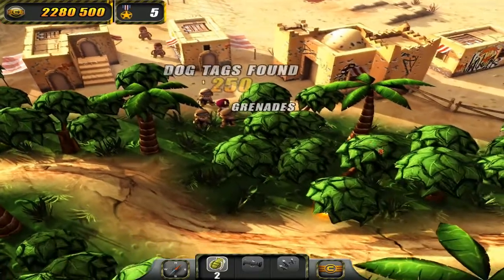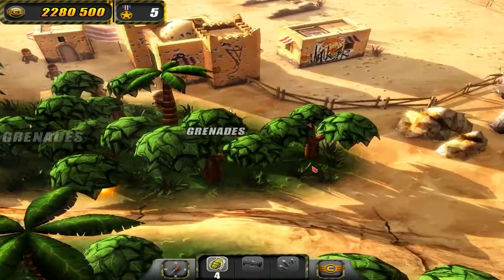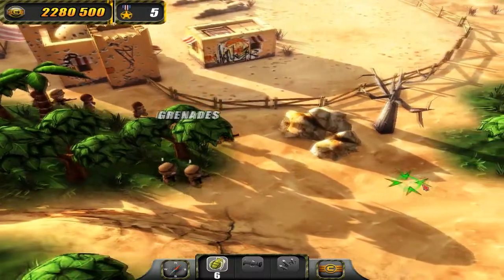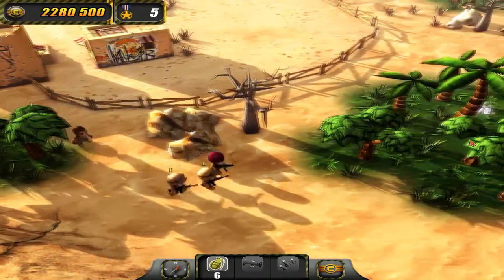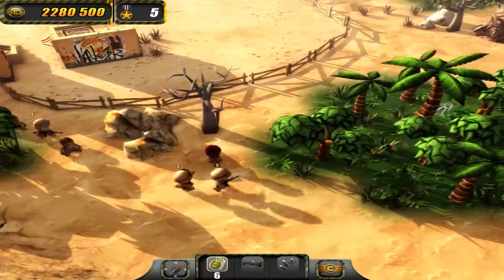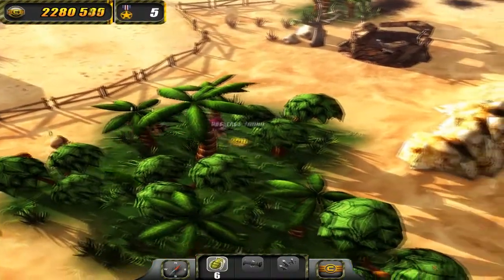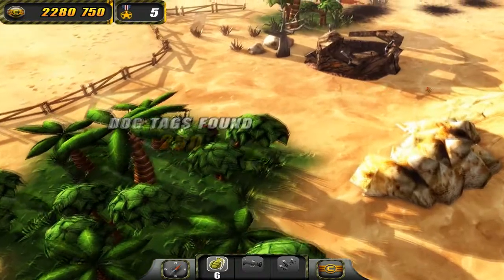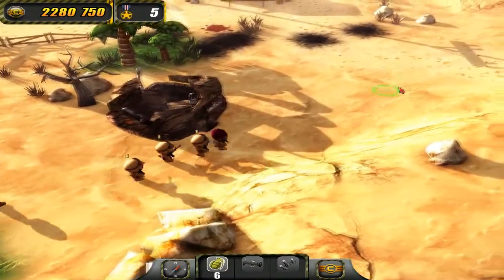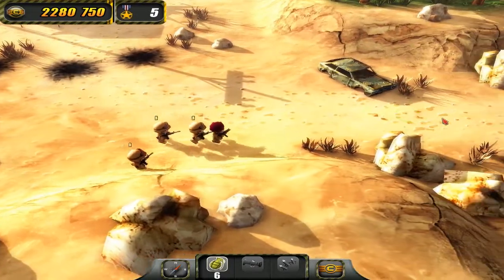Thankfully these guys won't follow you throughout the entire map. You just have to walk them to their extraction point and then they'll stay there until the end of the level. We're not going to go down this direction because there's too many enemies down there — we're going to lure them up here and take the safe route into the extraction point.